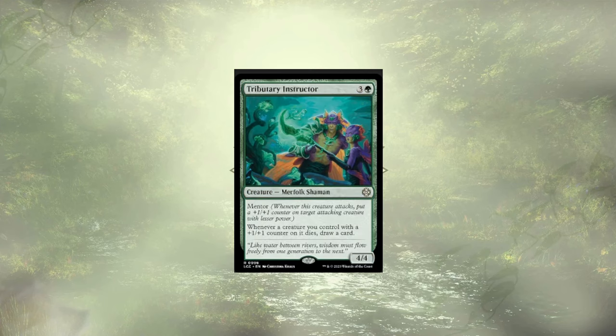Last up on the chopping block is Tributary Instructor, a 4/4 for 4 that allows us to draw cards when our pumped-up creatures die. It's definitely not a bad effect, but it won't go off until one of our creatures dies, and I'd rather not pay 4 mana to get a 4/4 who might not do anything. With those cuts out of the way, let's take a look at what we're slotting in to replace them.